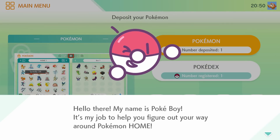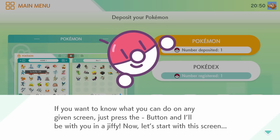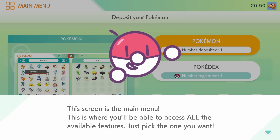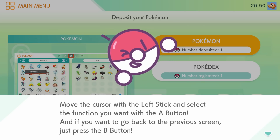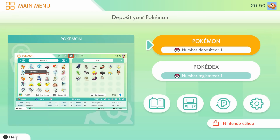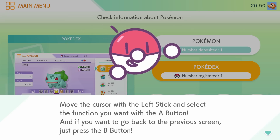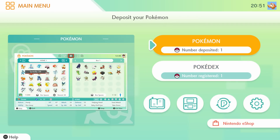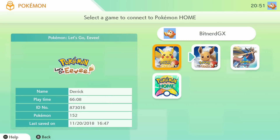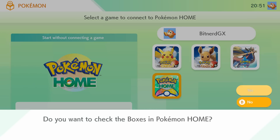Hopefully it's fun and interesting. There's Pokeboy. If you want to know what you can do on any given screen, just press the minus button. Now the main menu screen is where you'll be able to access all available features — move the cursor with the left stick and select with the A button. So Pokemon deposited, number registered — let's check the boxes in Pokemon Home and see what we've got here.